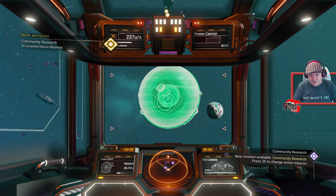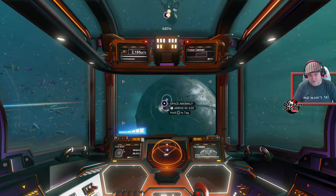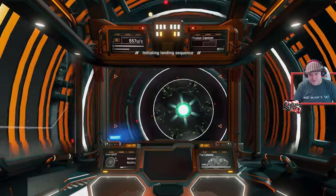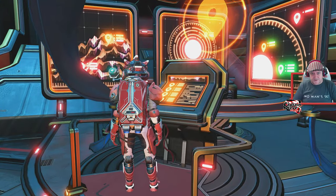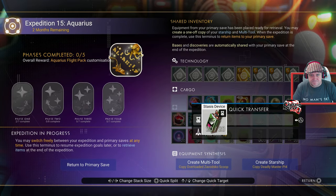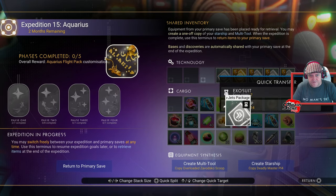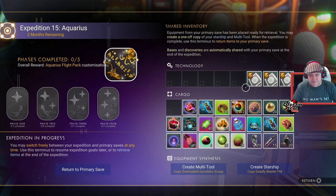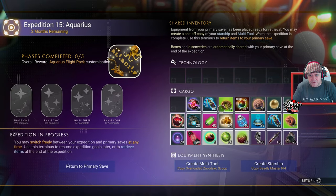After the second warp jump I've been given the ability to call in the Nexus. I brought a load of stuff from the console including more warp fuel. Going into the console to grab everything I need - getting all the technology out first so I can get it installed.